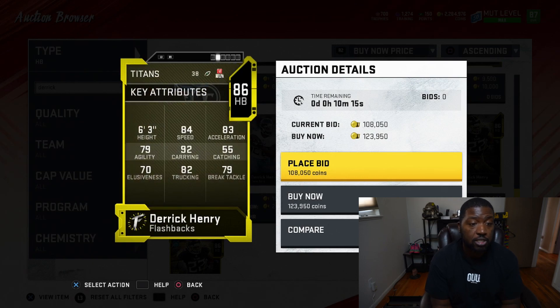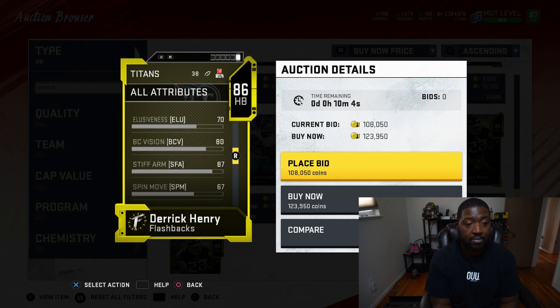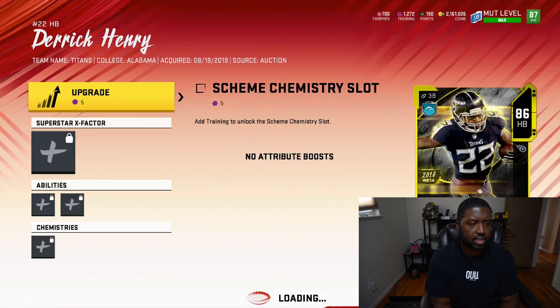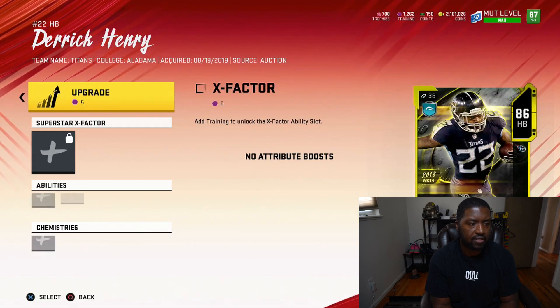Got Derrick Henry out here going for 120K - that's crazy. 84 speed, 82 trucking, so big bruising back. 6'3", 87 stiff arm. Yes, that's what I need in goal line situations right now. Let's go ahead and pick him up.